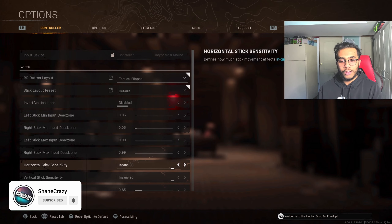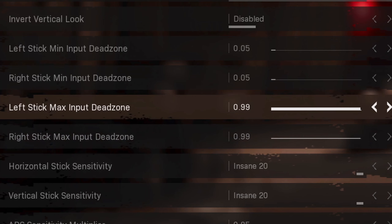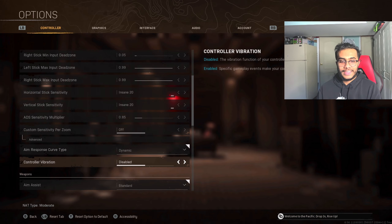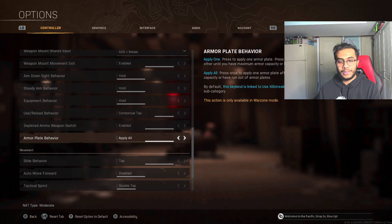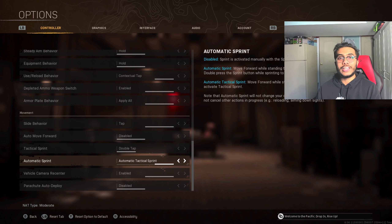Here are the settings for the control tab. These are pretty much personal preference besides the dead zones - the left stick max and the right stick max - make sure to keep these at 0.99, since it'll mess up your aim if you have it lower. I play on 20/20 for my sensitivity, vibrations off, aim assist is standard. Everything else is pretty much default up until armor plate behavior which is set to 'apply all', and slide behavior which is 'tap' instead of 'hold'.